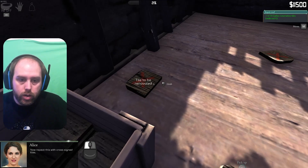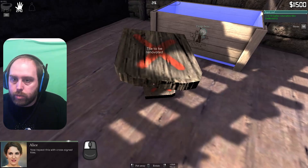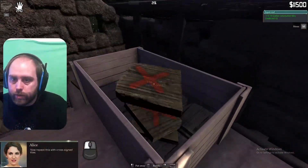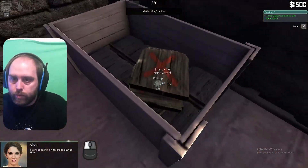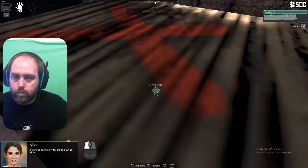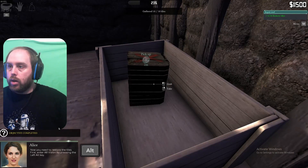Tile to be renovated. Here we go, gather 10. I'm pressing shift to pick these up. Oh here we go. It's not really working too well. Wrong one. Wrap. Here we go. Seven. Oh yeah here we go. They're good. Restore 10 tiles. Renew on a table. Tab to open the table window. I need to choose cloth. Okay, now what?